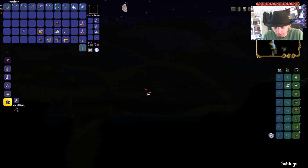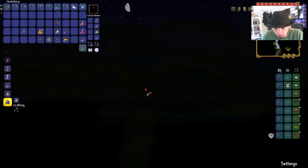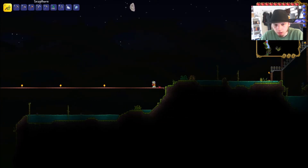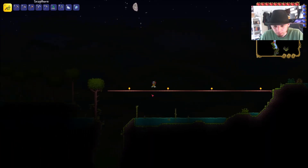So you usually do boss fights — you fight them on both of this ledge and you jump around and try to dodge it.